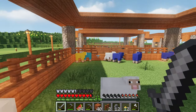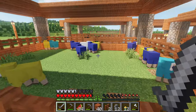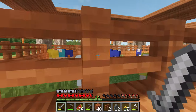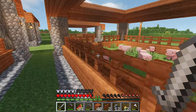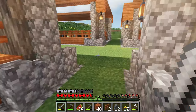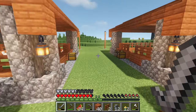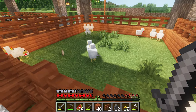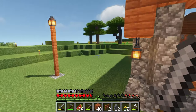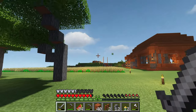Quick update on the farm: we've been breeding some more sheep and we've started getting unique colors, which I didn't realize was a thing. I've got a light bluey color and at some point I want to create a rainbow for my sheep. We've got some more pigs now — only a few because I've just got some more potatoes — the cows are going strong for leather down the line, and we've got chickens as well.